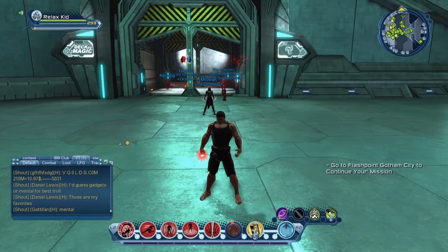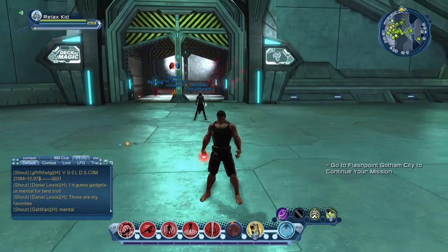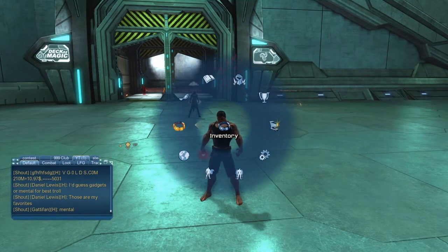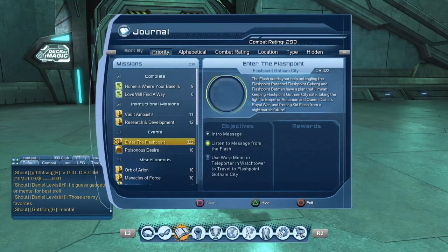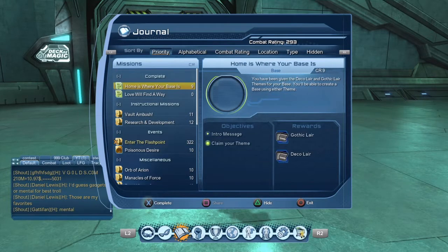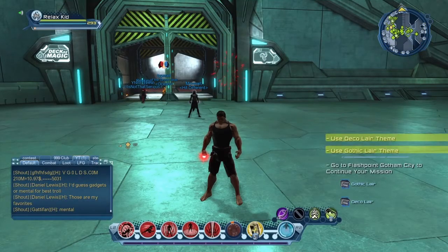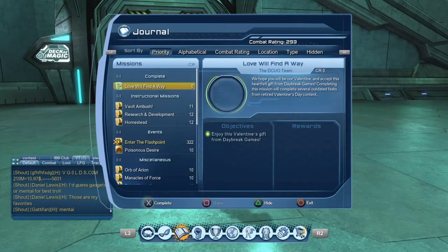Starting off, once you get to level 30 you will be able to do this. What you'll do is go to your journal and you'll see where it says complete — click that. Now it says 'use Deco layer theme' or 'use Gothic layer theme' — these are the themes for your lair that you can choose from.